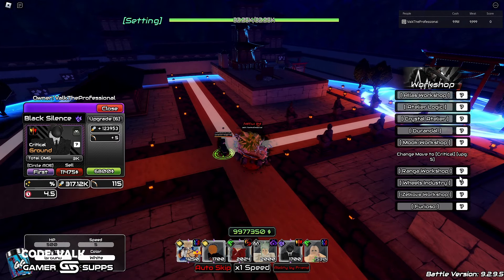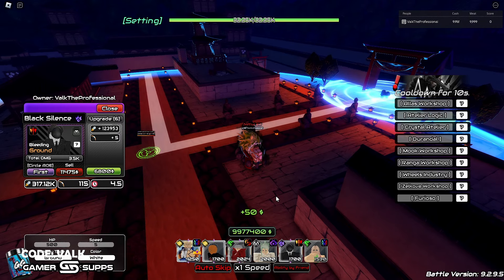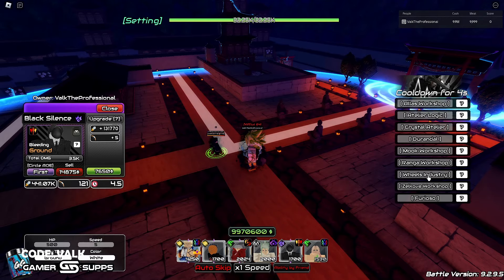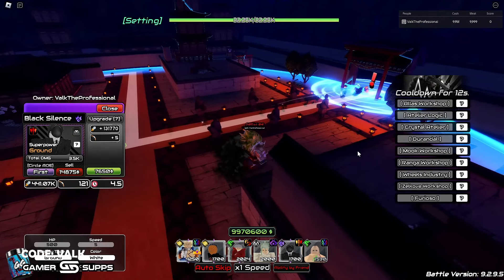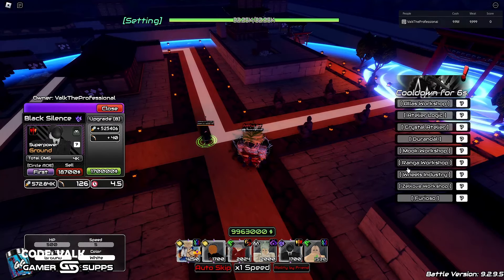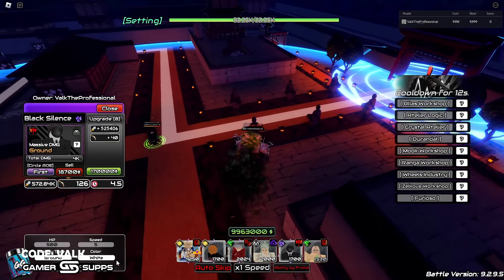His Raise Attack value is insane — 16k Raise Attack right now, absolutely crazy. Next up is another upgrade, then we click Mook Workshop — yeah, he's got nine different animations, that's wild. Next upgrade is Ragnar Workshop. You can see Critical Bleeding, so this one's Bleeding. Next one is Wheels Industry — this is Superpower. Then another one, Zelkova Workshop — and now this is Massive Damage. It's like the same animation as Wheels, so that's not as crazy.